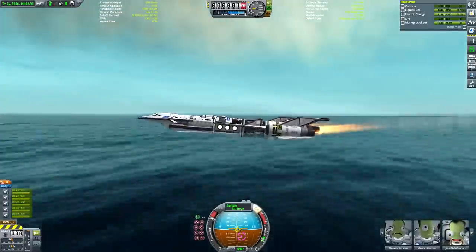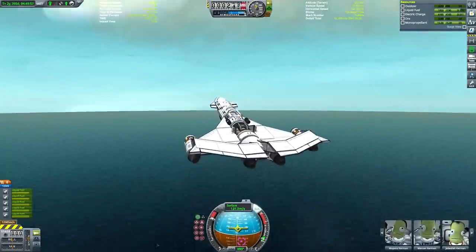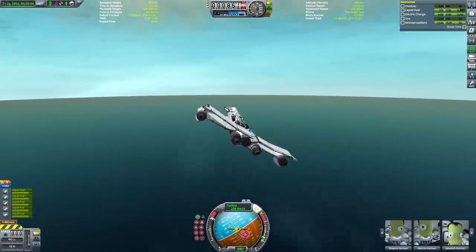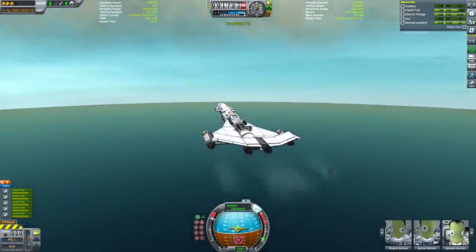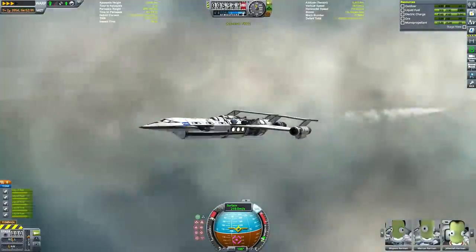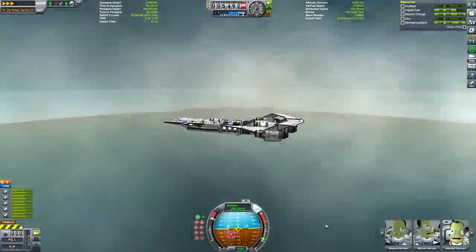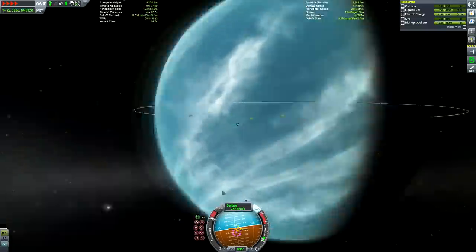You have to use the wet mode of the Panther engine, which I bound to Action Group 2. It takes a little while to get up, but eventually after we get to about 70 metres per second this thing effortlessly pitches up. At that point you can either leave it in wet mode for the extra speed or put it into dry mode for extra range. One of the big failings of this design though — I forgot how far apart the ocean and land bases were. On the map they look close, but on the actual scale of Lathe they're pretty far apart.